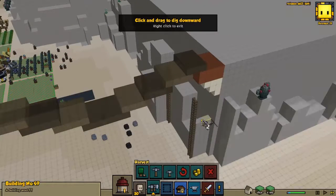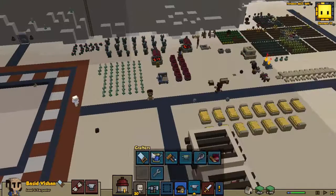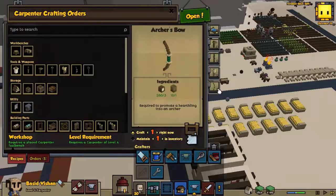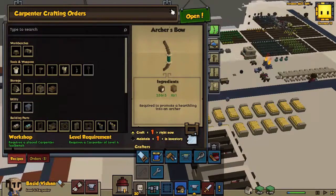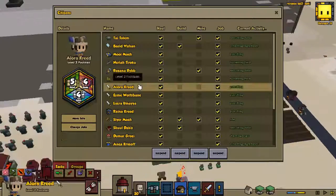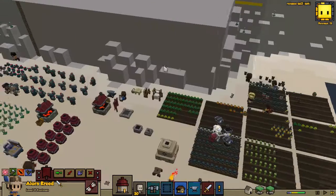Continue taking this stone wall area. Carpenter level four - that's good, that means we can build the archer's bow, get that at the top. So we'll turn our footman into an archer as soon as Allura is level three - become an archer.